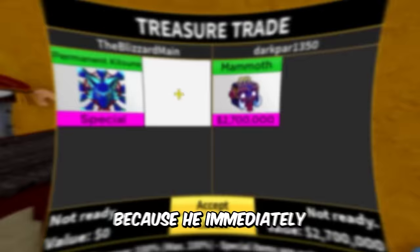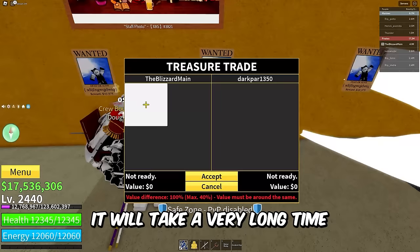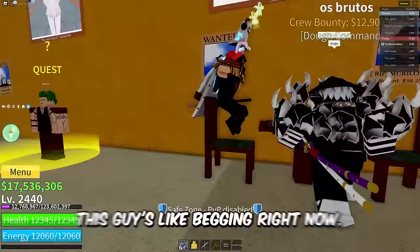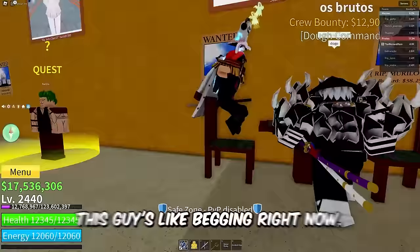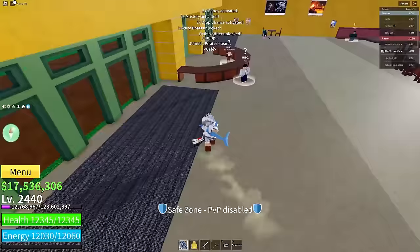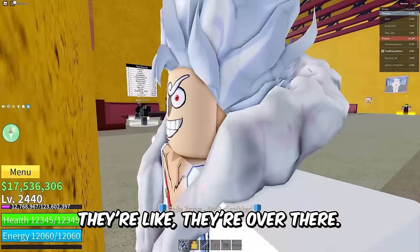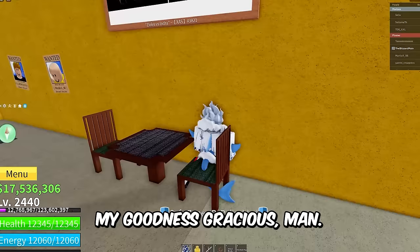Wait, is this the same guy? He immediately put in Mammoth again. Does everybody just have Mammoth now? This guy was like begging — 'please, please, please' — no bro, I'm not trading you man. We got another Rip Imdra fellow. We're in the next server, let's see if we get some juicy trades for my permanent Katsune fruit.